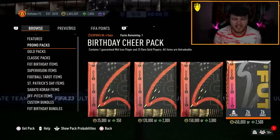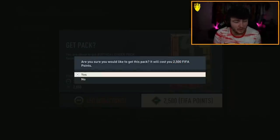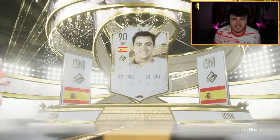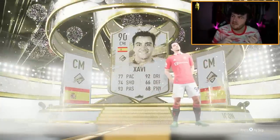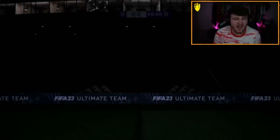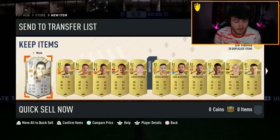450,000 coin Birthday Cheer pack - contains a guaranteed mid-icon with a 34% chance of a Team of the Week, an 8% chance of a Foot Birthday, and a less than 1% chance of a Foot Birthday Icon. Two and a half thousand thief points for a guaranteed mid-icon. It's going to be Spanish centre mid - Xavi, 90 rated. Not ideal. I don't care for this card at all. 90 rated Xavi is fodder - that is literally all he is. That is a really bad pack for 450k.